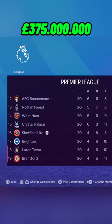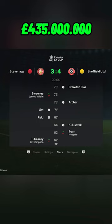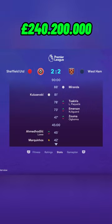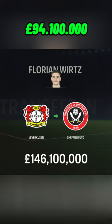We beat Stevenage 4-3, earning an extra £60 million. I've now signed Marquinhos and Gabriel for the defence, with Diogo Costa as our keeper. We draw with West Ham 2-2 and I've signed Florian Wirtz.